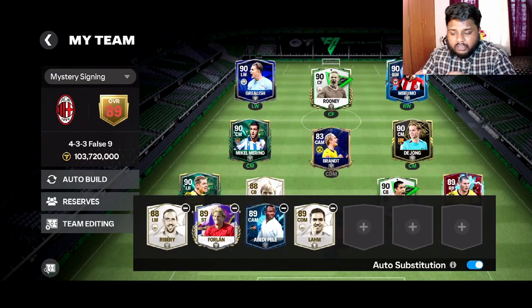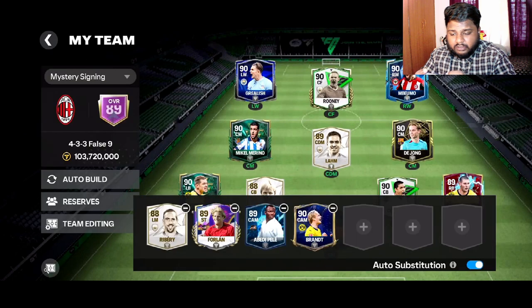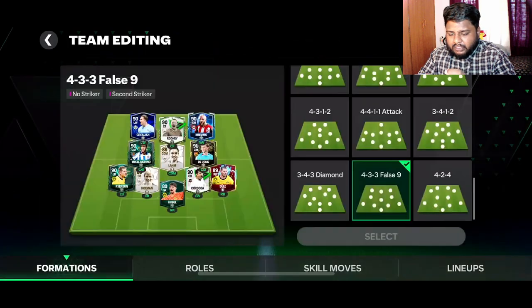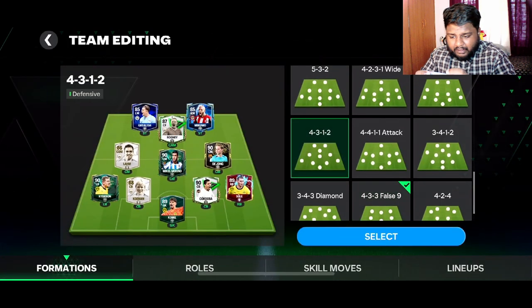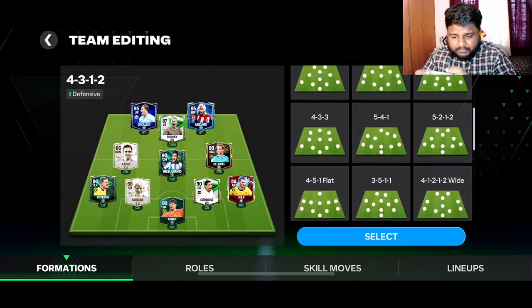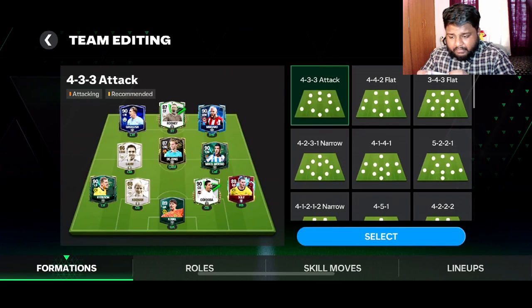Let me go back and try to find a good formation. There's a 4-3-3 attack available which would be very ideal, but then my Runi would drop from 89 to 87. Other than that, things would be pretty decent with that formation.